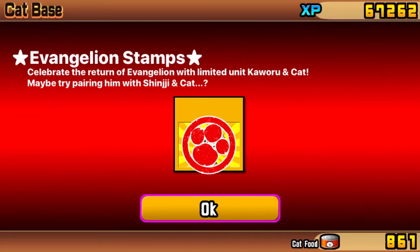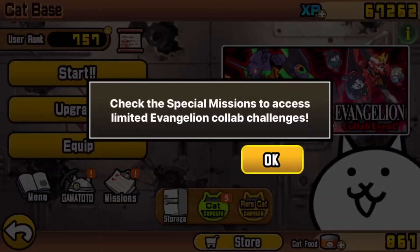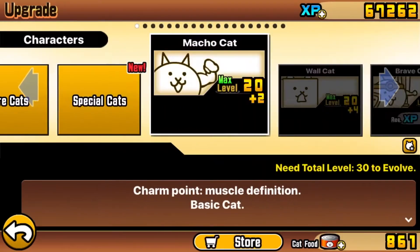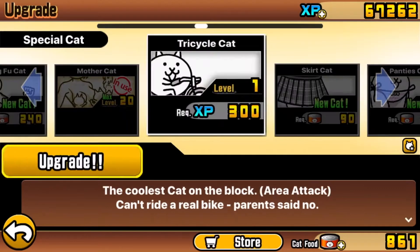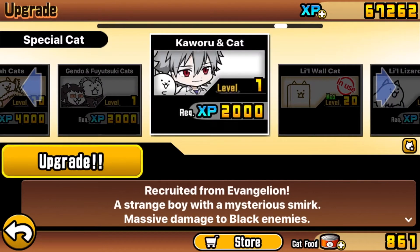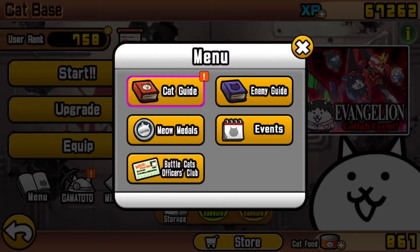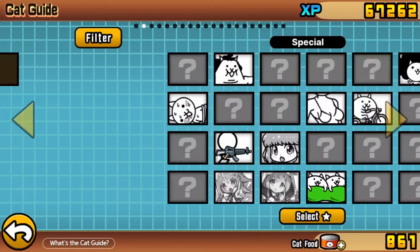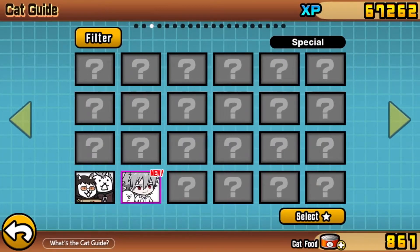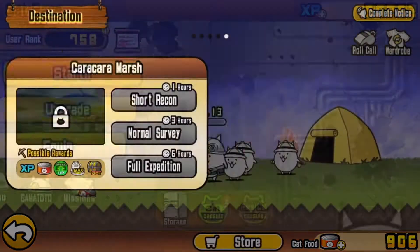The Evangelion event is still going on, so we actually just got a new cat here - a new special cat, so that's pretty dope. Let's go check him out: Koworu Cat. So now we have two from this event, which is cool. He's good against black enemies. I probably won't use him that much since he's a little exclusive, but it's cool just to collect. And it looks like he has three stages.